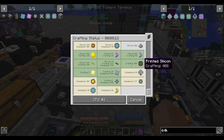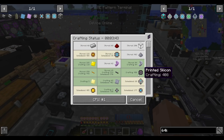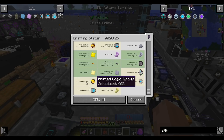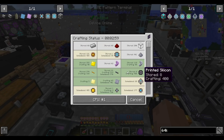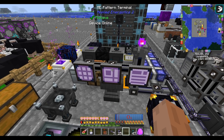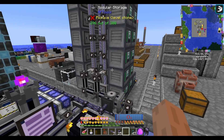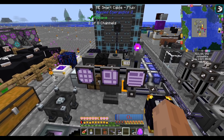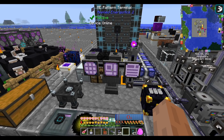This craft will take a while because printed silicons and printed logic circuits each take a long time. So I'll start this craft and let it run — this is the end of the episode. We'll start next episode swapping over our storage to digital storage. I hope you enjoyed this episode and I hope to see you in the next one. Take care, bye-bye.